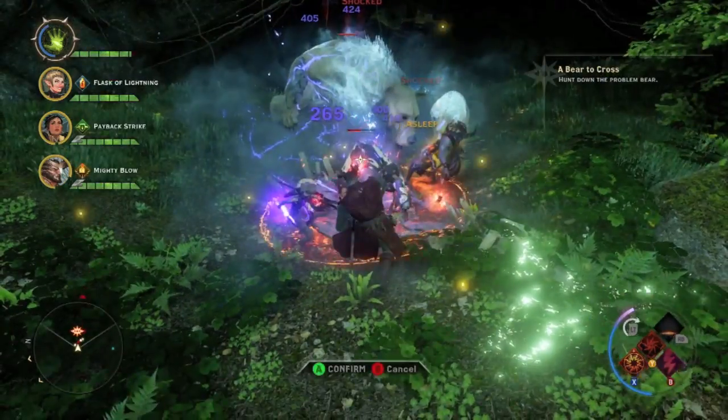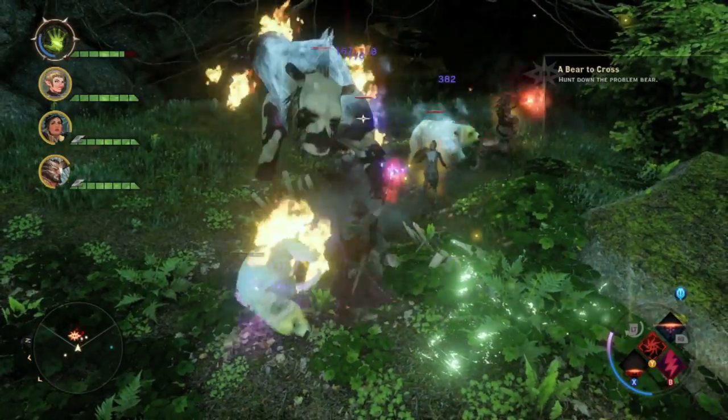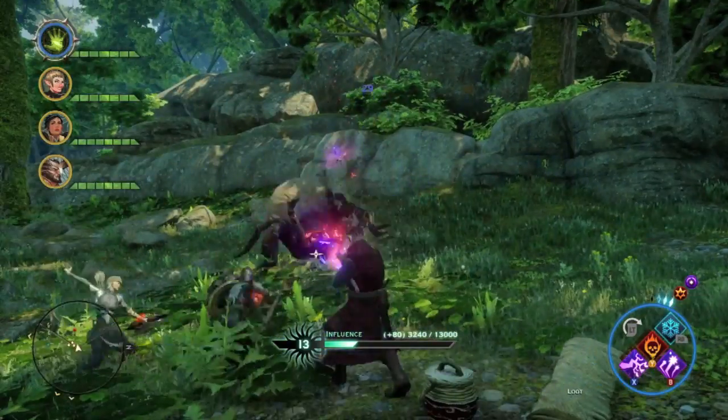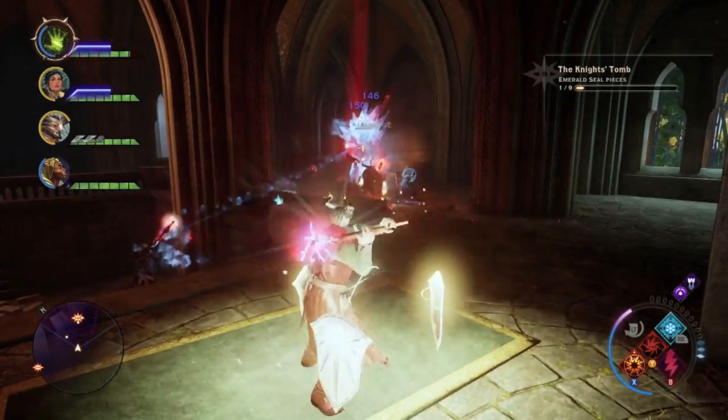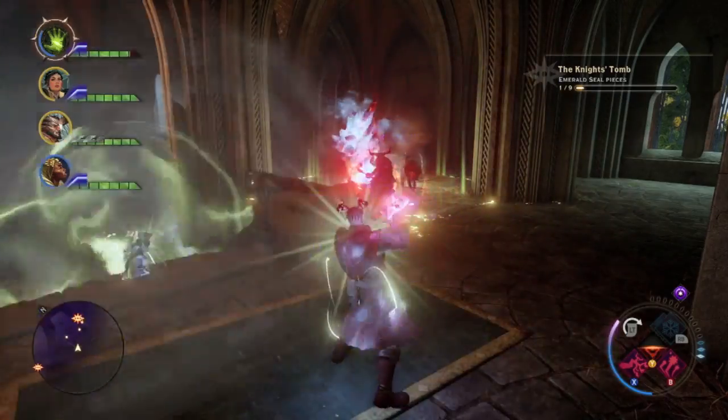The next area I want to talk about is the Emerald Groves. The Emerald Groves is home to a lot of forest-type creatures, such as giant bears, giant spiders, and even a dragon that lurks in this area as well. You will also find Templars with red lyrium attached to themselves, making them even more dangerous than before.